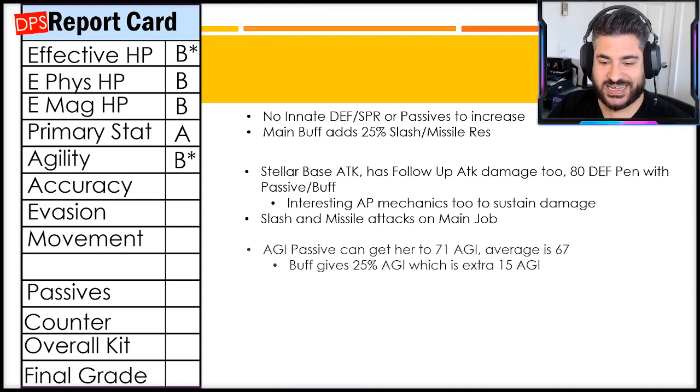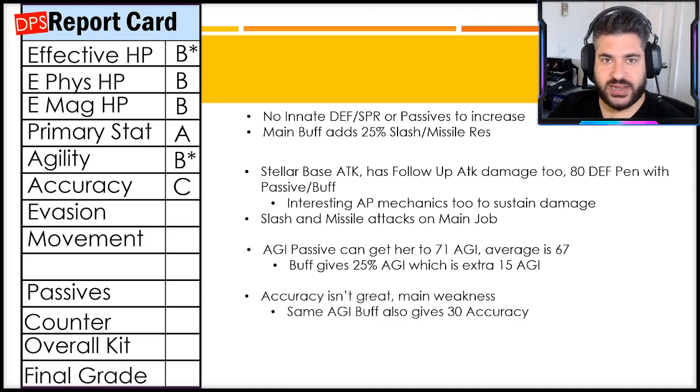Agility gets a B with another asterisk. The agility passive can get her to 71 agility versus the average with passives of 67, so she's a little above average. But one of her main buffs is a 25 agility buff giving her 15 agility for three turns - a massive boost. That's only temporary, so agility is a B throughout the majority of the battle. Accuracy I'm giving a C - definitely her main weakness - but that same agility buff also gives her 30 accuracy to start, though it can be dispelled and wears off.